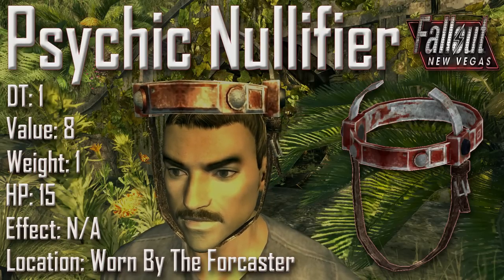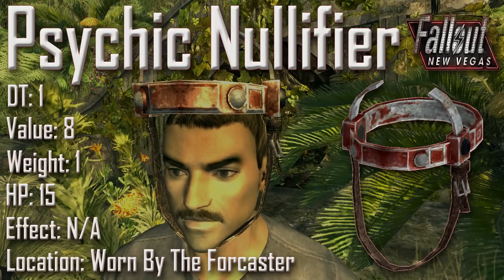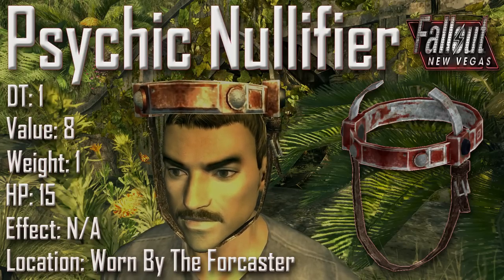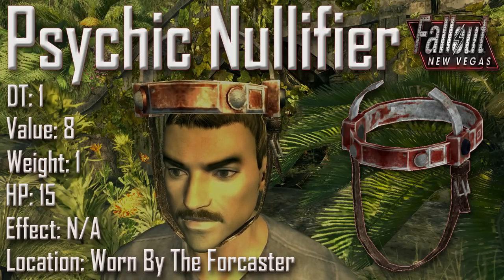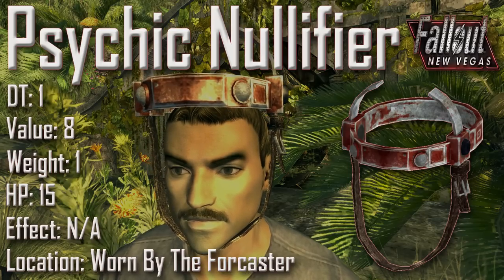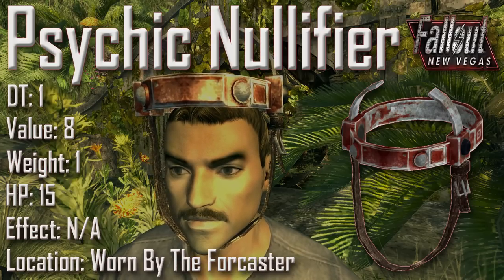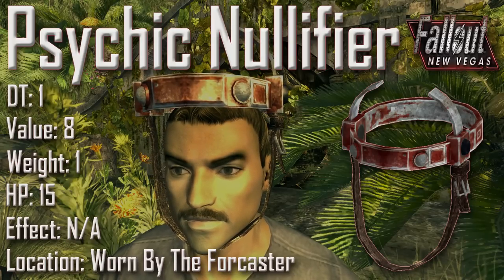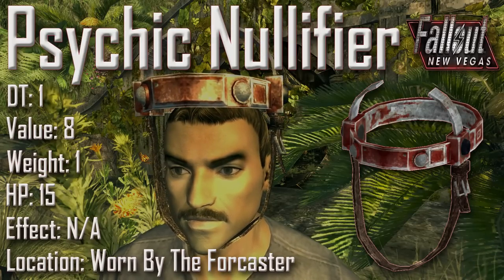Next up we have the Psychic Nullifier with a damage threshold of 1, a value of 8, a weight of 1, an item health of 15, and no applicable effects. It can be found being worn by the Forecaster, the psycho child living under the bridge at 188 Trading Post. He claims to have psychic abilities and crazy thoughts. He wears the Psychic Nullifier and calls it his medicine, claiming that it stops these crazy thoughts and psychic abilities. Sounds like an absolute nutbag.